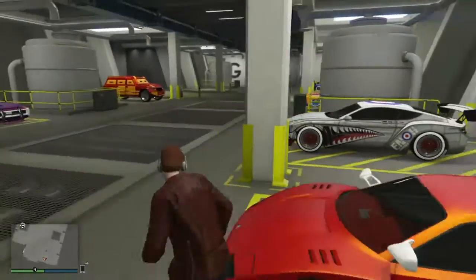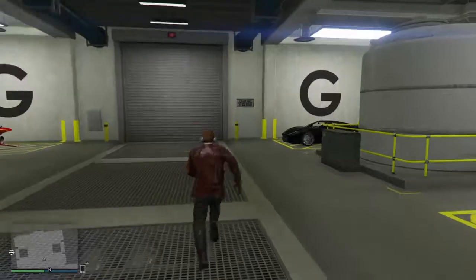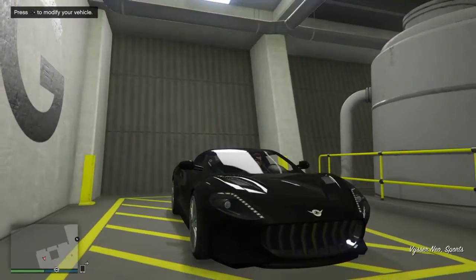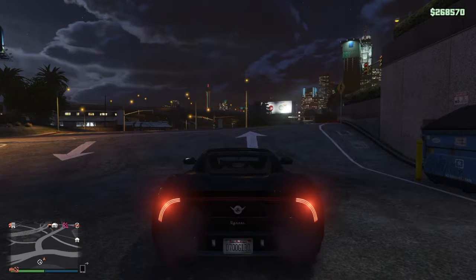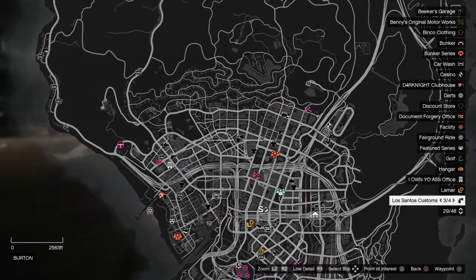Okay, now what's pretty cool is, because I've got all these delivered to my Arena Workshop, I don't actually have to go and drive to LSC to customise my new Visor Neo. I can just straight up customise it here. Although I would like to take it for a drive, so I would like to test out how it drives and stuff. I am actually going to drive that, and I like how the corners of the headlights look.